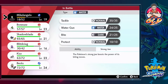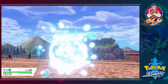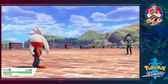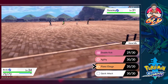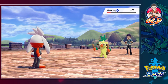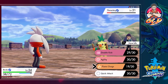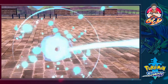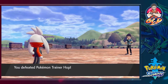Here comes Thwackey — we send in Bex. I actually had this Pokémon before nicknamed Optimus and it was fun. Thwackey looks ready to beat us with its sticks but Flame Charge goes out, speed rises, and after a Double Hit from Thwackey we use Flame Charge again. Thwackey defeated! Hop has been embarrassed yet again. He admits he needs to train harder.